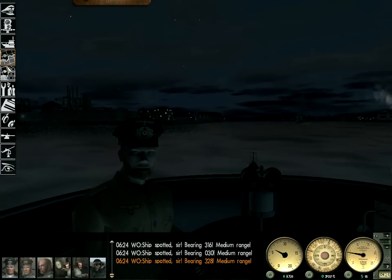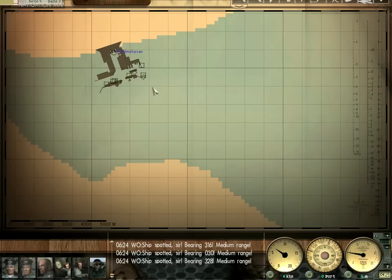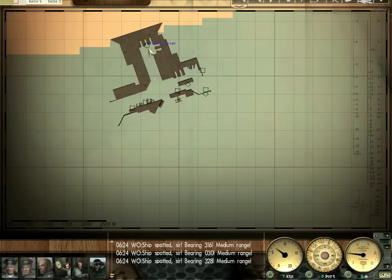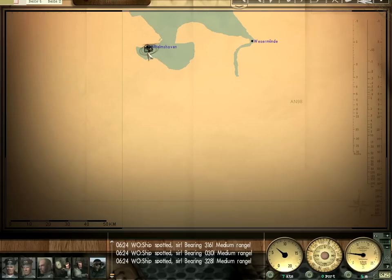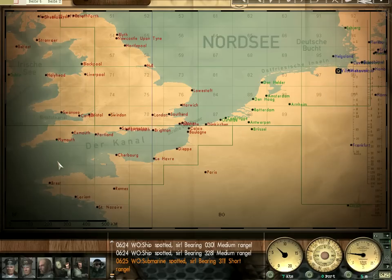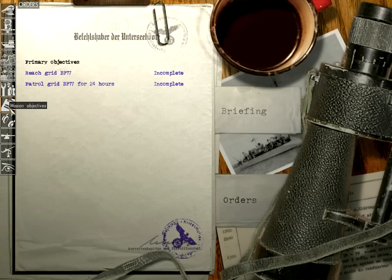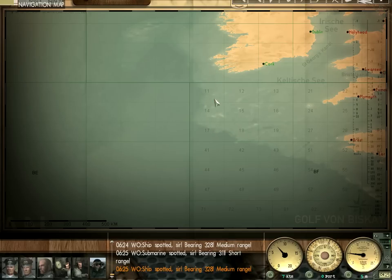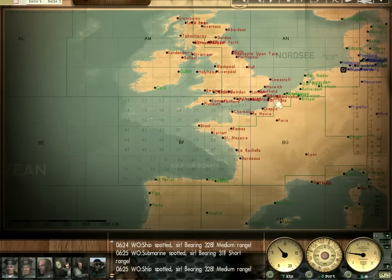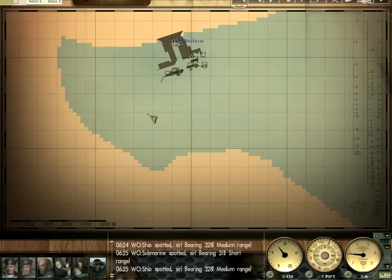Looks like we're leaving pretty early in the morning. We're here in the port of Wilhelmshaven — I'm probably butchering that. Our grid is BF-17, which is kind of south-southwest of Ireland. We're faced with a decision: when you're assigned a grid in the Atlantic as opposed to the North Sea, you have the option of either going through the channel or going around Britain.